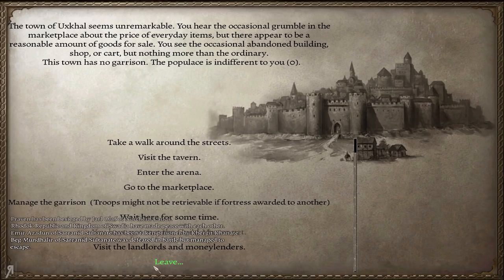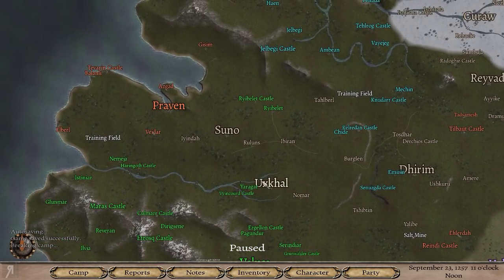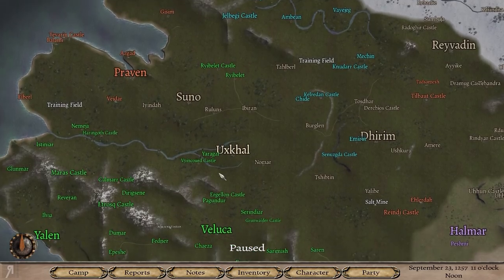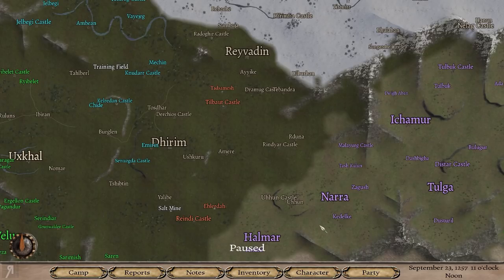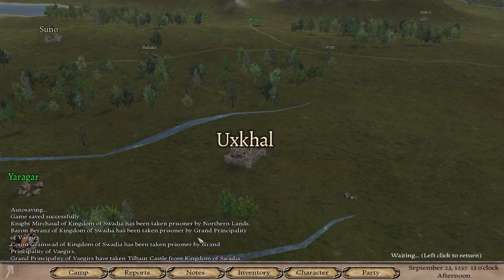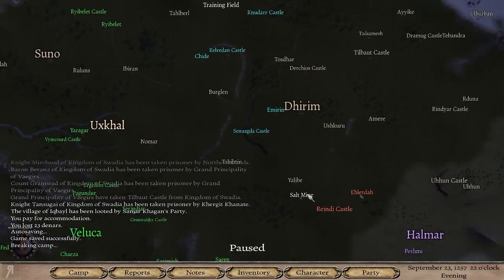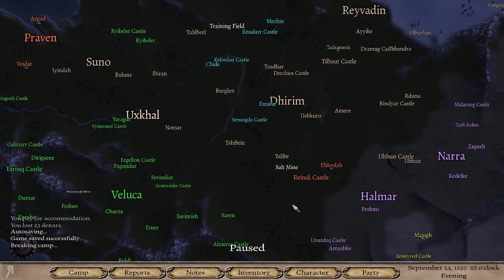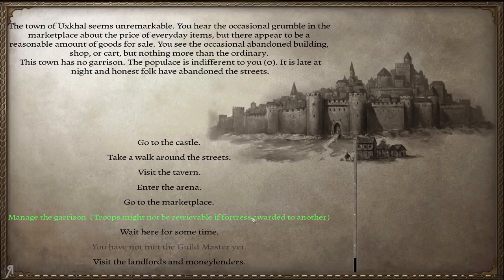Look at this — Praven is under siege by the Nords. The Swadians have literally been dissected from every single angle: the Rhodoks came in first with initial blows at Harangoth and Ribule Castle, then the Vagias punched through into Dirham, taking Rinyar Castle and others. Of course we captured Suno and Uxcar. Now the Vagias have also taken Tilbo Castle from Swadia, which means Swadia literally only has Praven, Teverin Castle, and Reindy Castle left. That is one of the quickest eliminations I've seen.